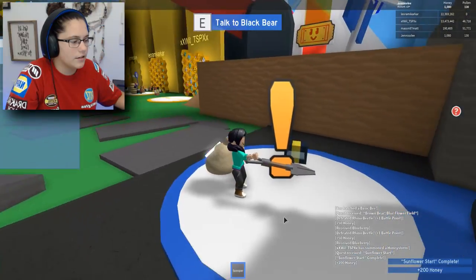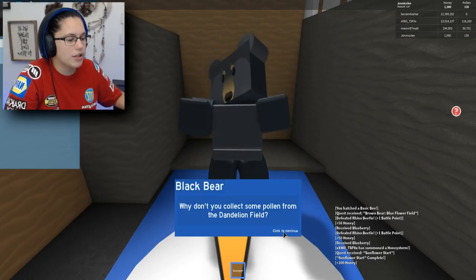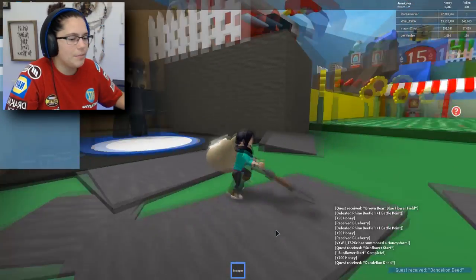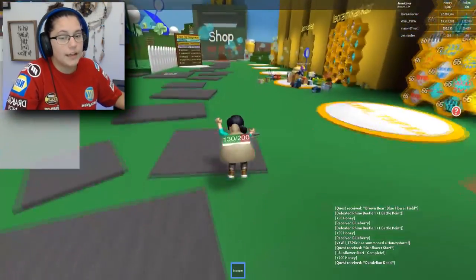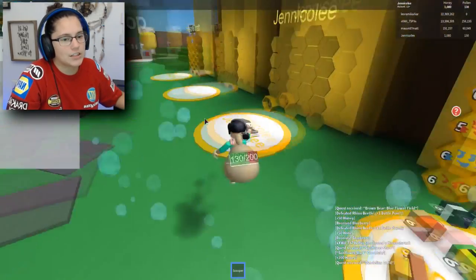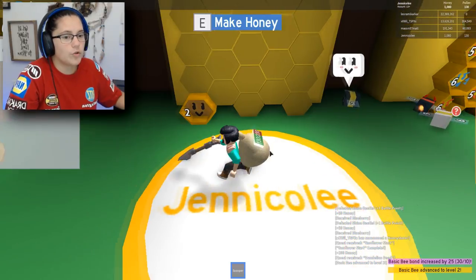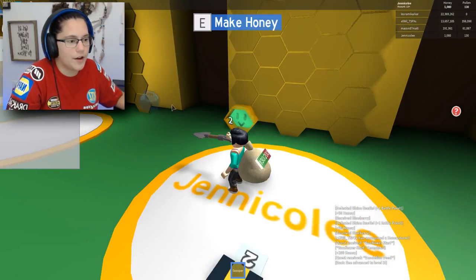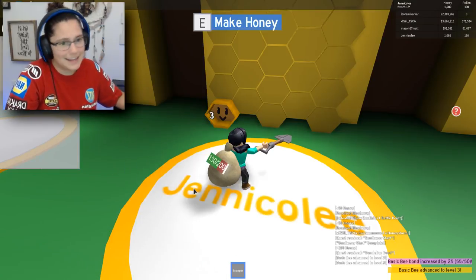What did he give me? So this bear wants dandelion-flavored honey — why don't you collect some pollen from the dandelion field? 250, you got it. He gave me two blueberries. I don't really know what that's supposed to do for me. It just says it increases my bond. I give my basic bee one. So he likes me more, I guess. Maybe I should give him another one — give blueberry to basic bee. There we go. He likes me so much more.